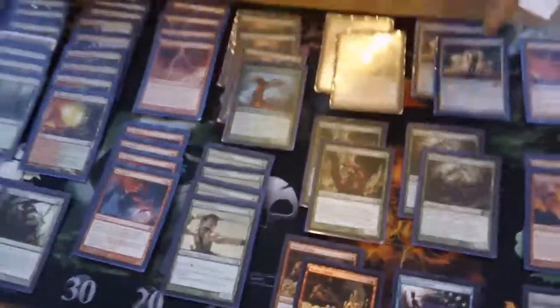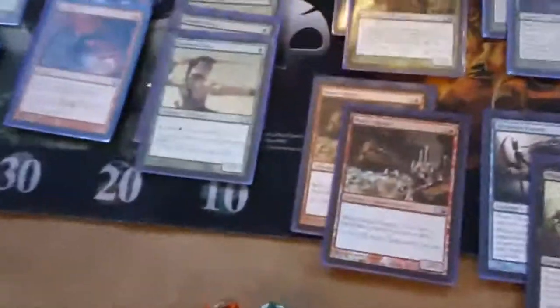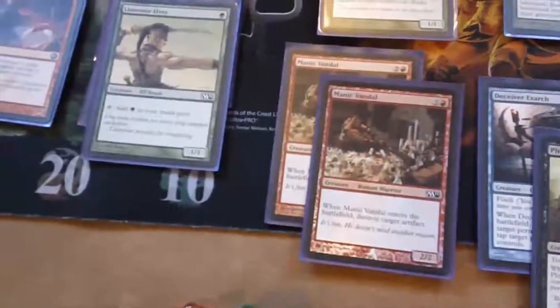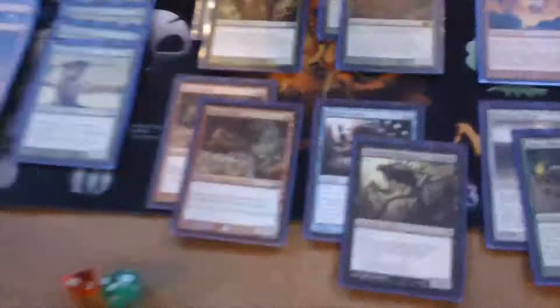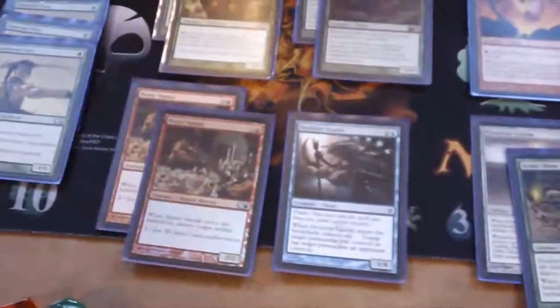And then my three drop, I'll bring out the Manic Vandal, because everyone's playing artifacts. So it's just really key to be able to destroy those artifacts before they get too intimidating for this deck. From there I can turn the Manic Vandal - well I also have Deceiver Exarch in there too, because he wins me games.